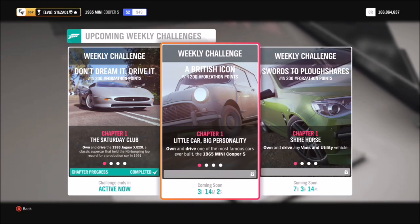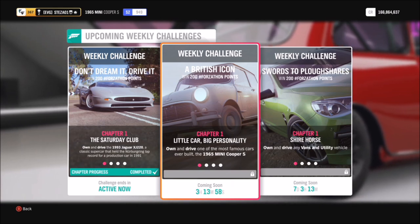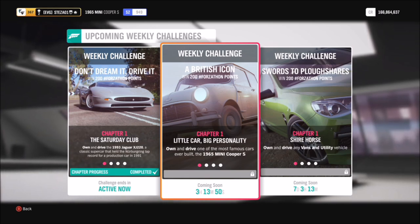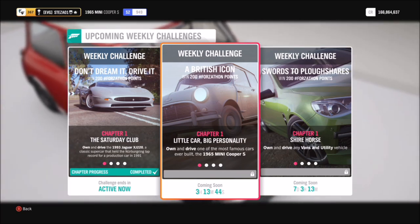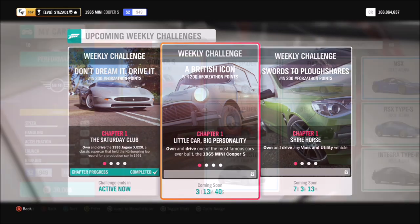Hello and welcome back to Everything Gaming. With a new week starts a new Forzathon. This week's Forzathon is called A British Icon, and it wants you to use the legendary 1965 Mini Cooper S, which is a very fun car and can be very well tuned, as I will show you in a minute. Without further ado, let's get stuck into the last Forzathon before Christmas.